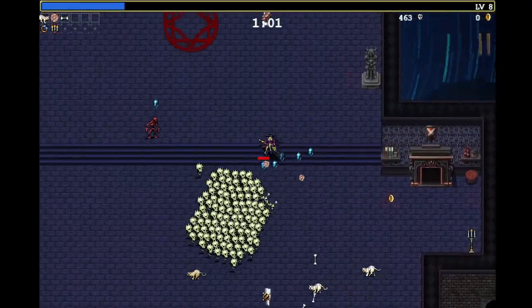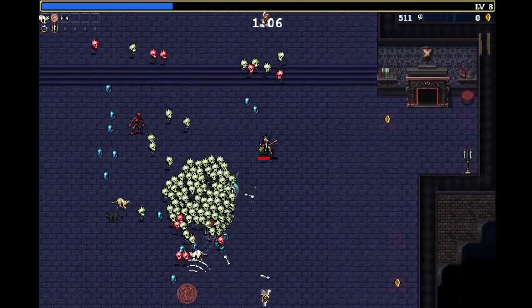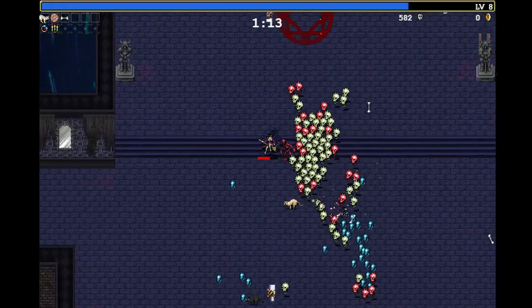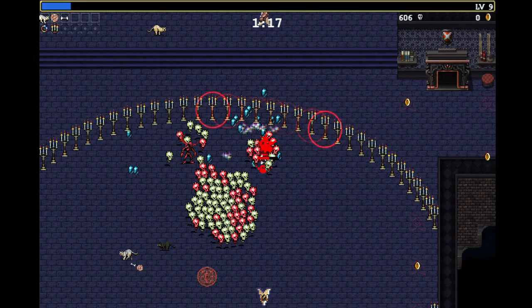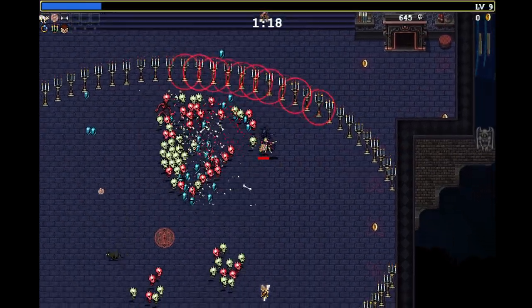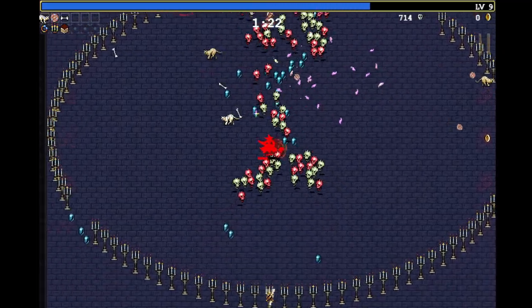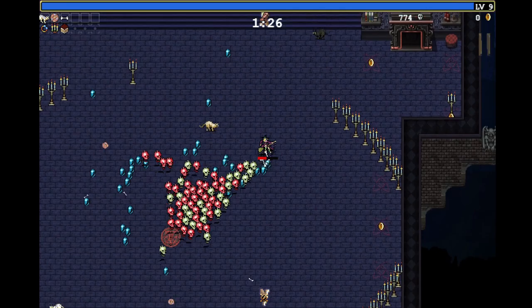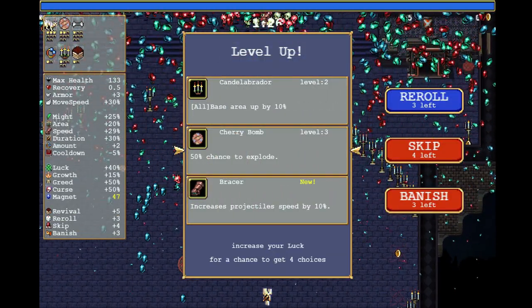That sounds amazing for a build centered around projectile speed. Now, we have three weapons with a rarity of one. Rarity — or 'weight' as it's called in the code — determines how likely it is that a weapon appears on level up. Common weapons are around 90 to 100, uncommon around 70 to 80, and rare weapons around 40 to 60. For example, Tiragisu and Scolomaniac both have only 40, which is why you rarely see them.